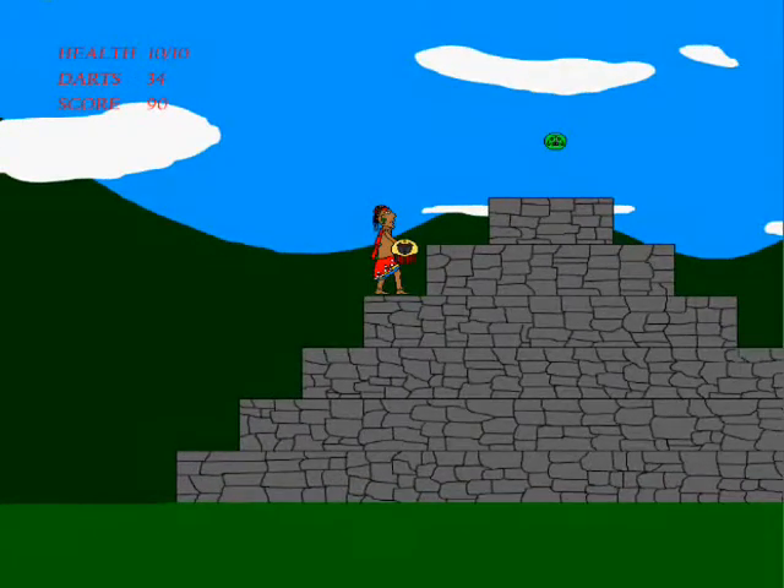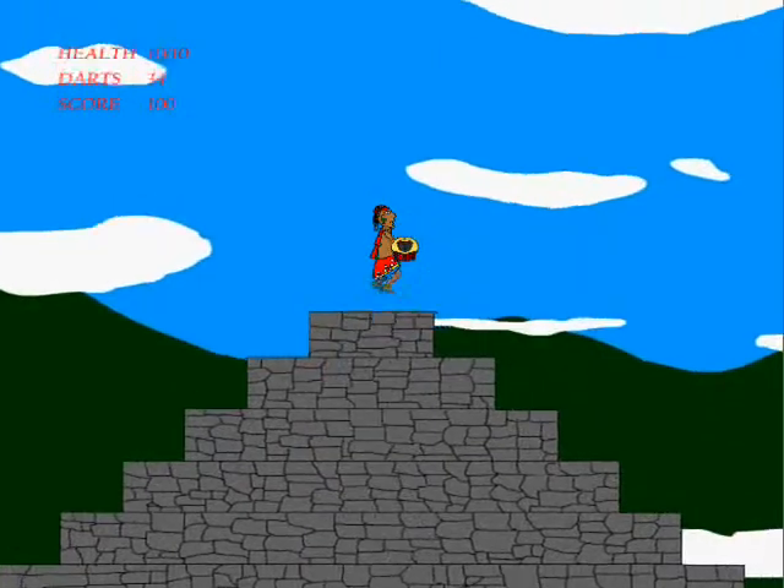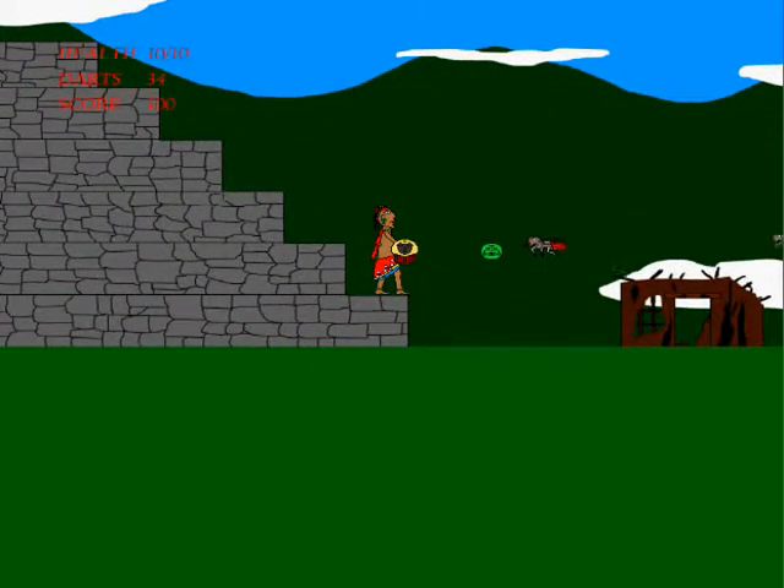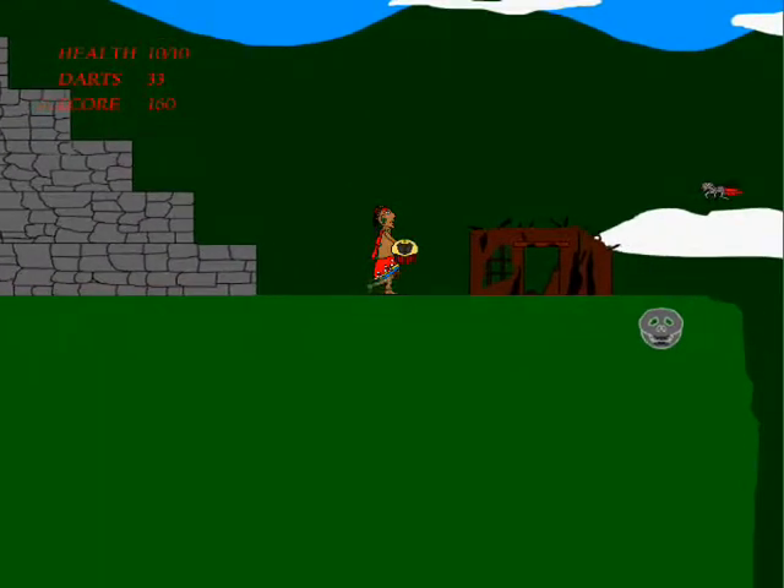As you can see in the upper part of the screen, there's a HUD showing health, darts, and your score. Score is very important in Zibalba's Revenge — you get score by killing enemies and picking up coins, and if you get a certain number of points you get upgrades.